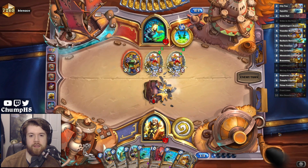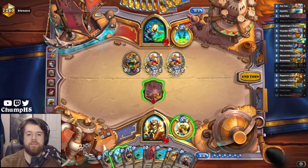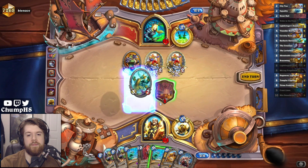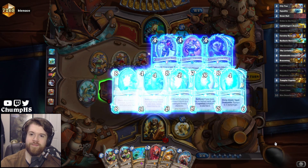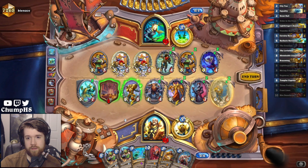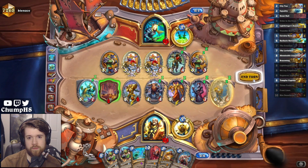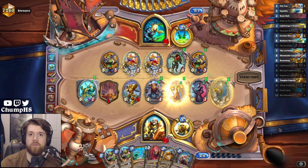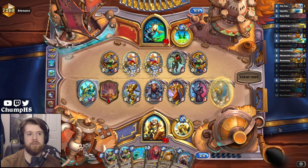Leave the backstab in your hand. What's that coin doing in your hand? We hit Necrolord Draca. No reason to use the location. My opponent can coin coin scabs — I don't know if they play scabs in that deck, though. Surely you don't play scabs in Frostwolf Warmaster Rogue, right? Although it's good with Mailbox Dancer.